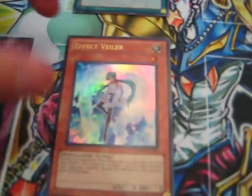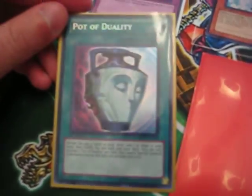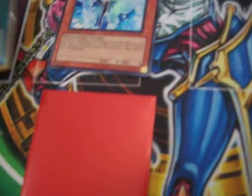And then he gets an Effect Veiler. And in his fifth pack, all of a sudden — Pot of Duality. So basically, you look at this: it's like a $100 card, a $20 card, a $20 card, $25 cards.